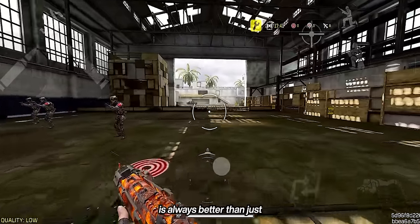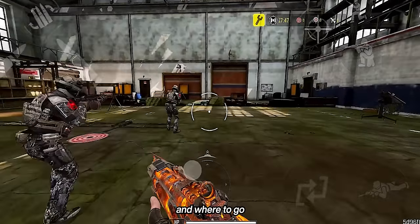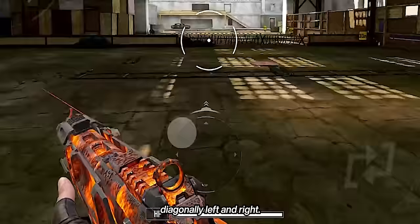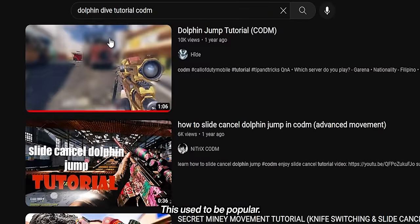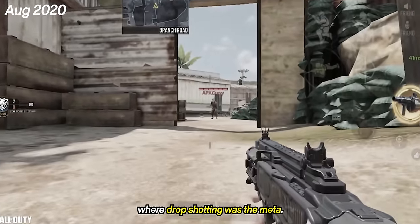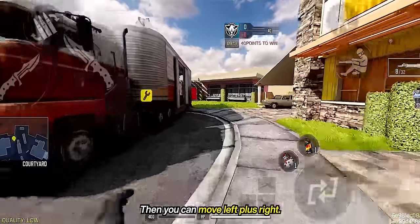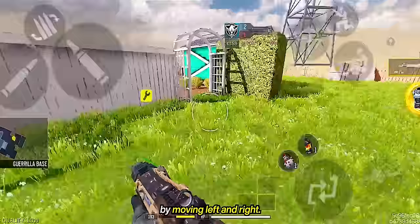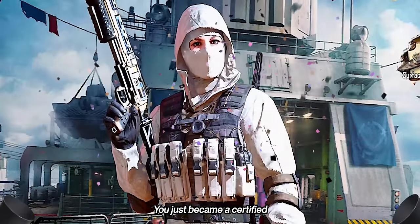Running left and right is always better than just running straight towards your enemies. It also helps you decide which movement to use next and where to go for an advantage. Move your joystick diagonally left and right — not too slow and not too fast. One movement you can add is the dolphin jump: face the direction you want to slide, then face the opposite direction and jump. Combine left-right movement with a dolphin jump for better momentum. You can then chain left-right movement, dolphin jump, strafe, dolphin jump again, and slide — and congrats, you've become a certified Garena sweaty shotgunner.